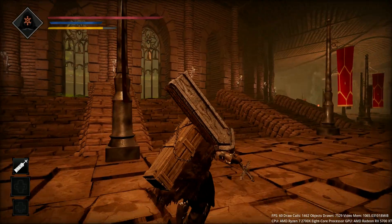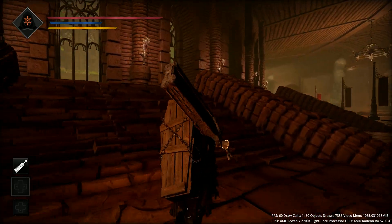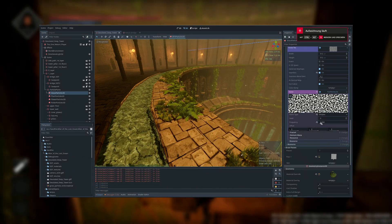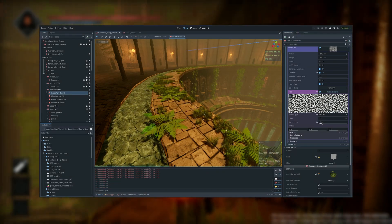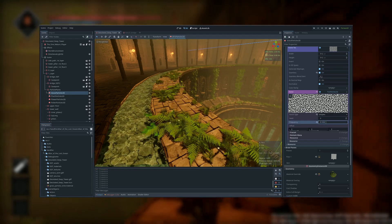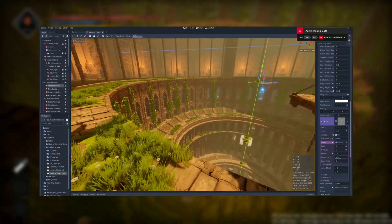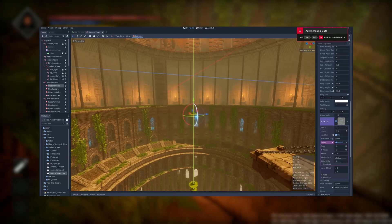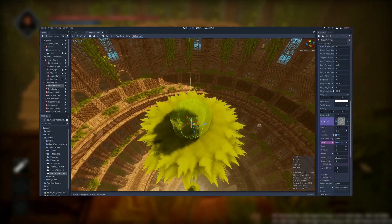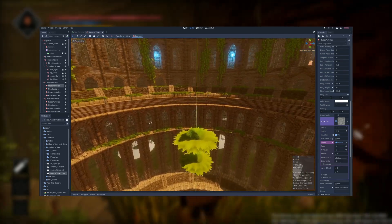I also want to highlight the improvements made to the shader language in Godot 4, including particle shaders as well. For example, to draw different flocks of grass in a circle, I use a noise texture in a custom particle shader. One interesting aspect is that in Godot 3.5, particles are not culled properly and are still rendered in the center of the particle node, while in Godot 4 this is no longer a problem since the particles are not visible at this point.